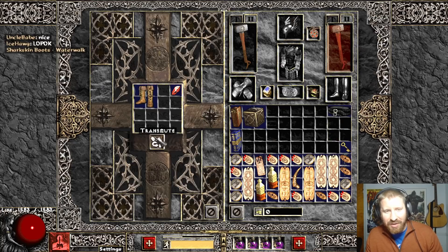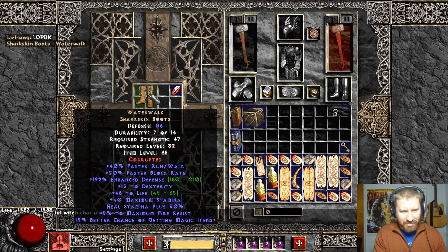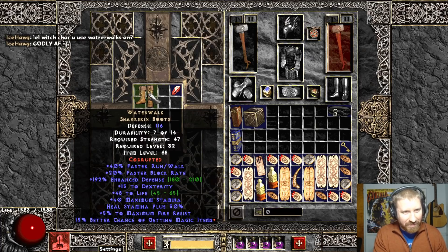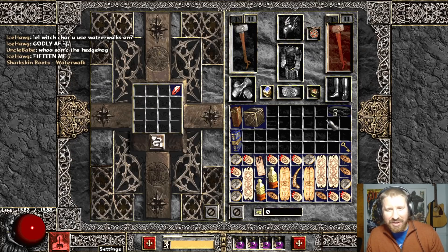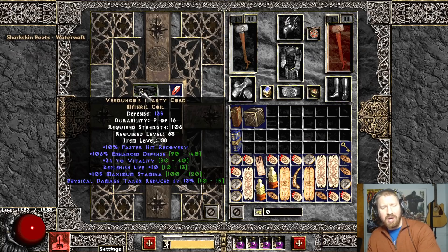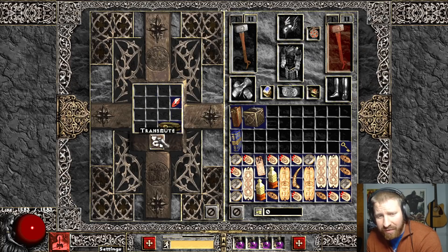So they got an additional... Yeah, he likes these boots apparently. Which character do you use Water Walks on? 15 MS! That sounded like the Hedgehog. Did this get nerfed? Let me know in the comments below. What's with that replenished life? It's only 10 to 13? The fuck? Let me know in the comments below - is that different?